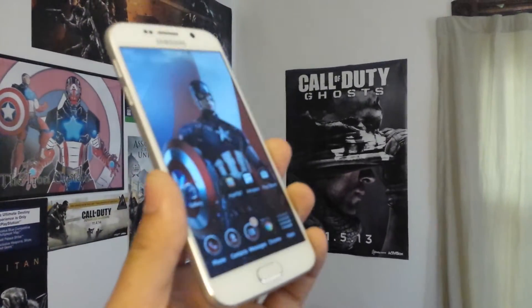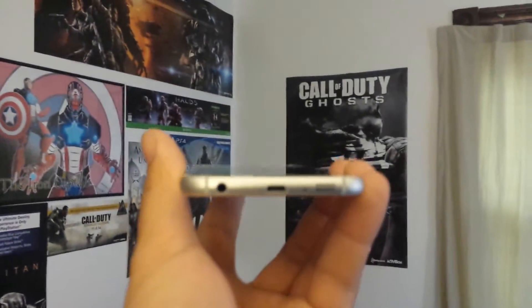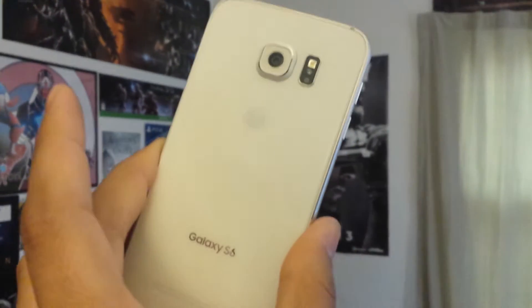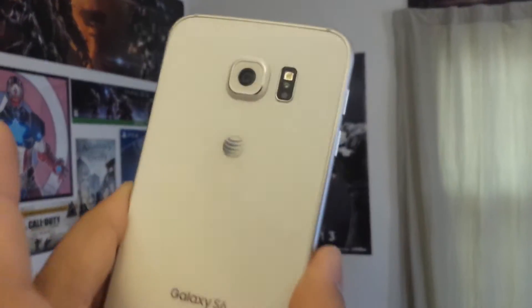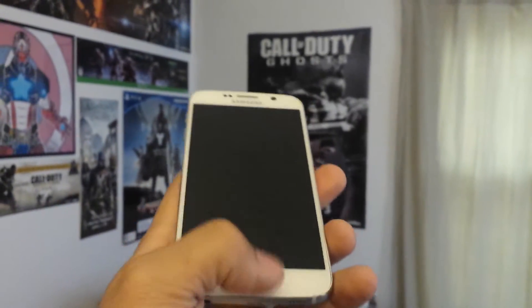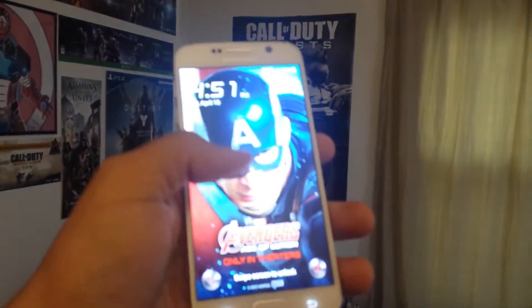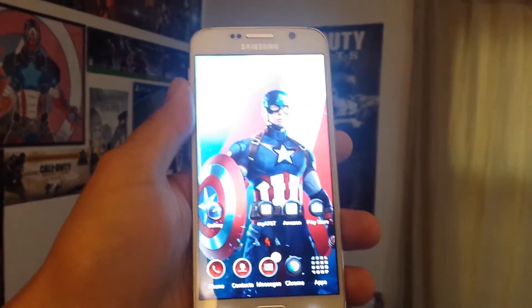What is going on guys? The Fabulous here and today I got the brand new Galaxy S6 from Samsung. 16 megapixel camera, all Gorilla Glass case, no removable anything — can't take the battery out, can't take the SD card out.